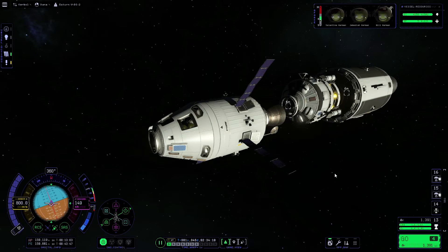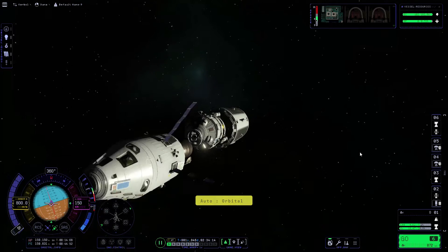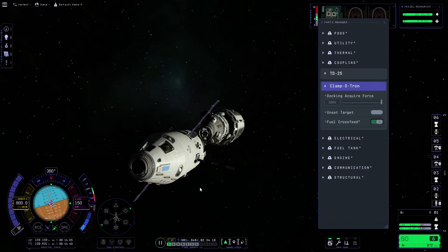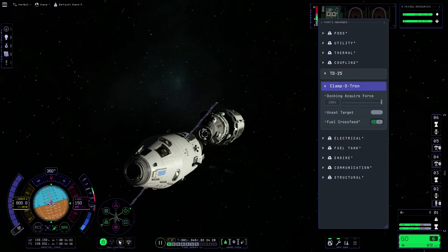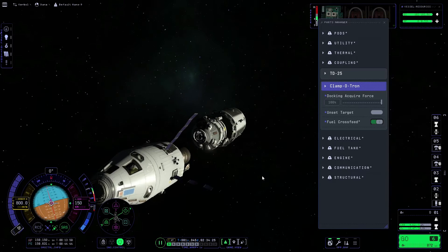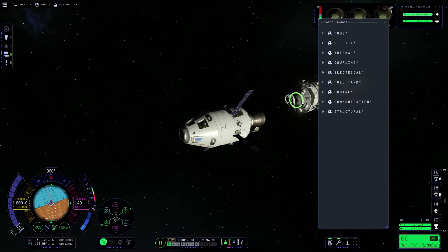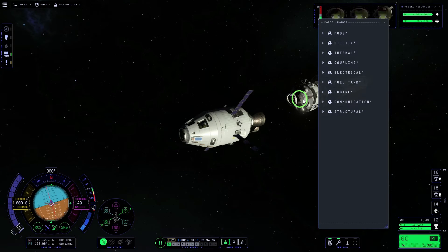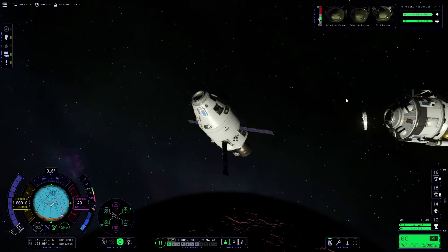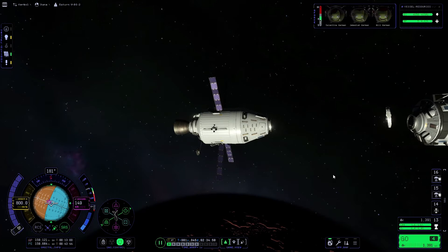Then we'll use the square brackets on our keyboard and right-click on the command module's docking port. If we set that as the target, activate SAS and hit the target button on the SAS control bar, that will line our lander up with the command module. Then we're going to do the same thing with the command module pointed to the lander as well.